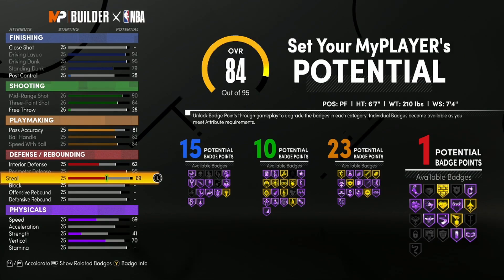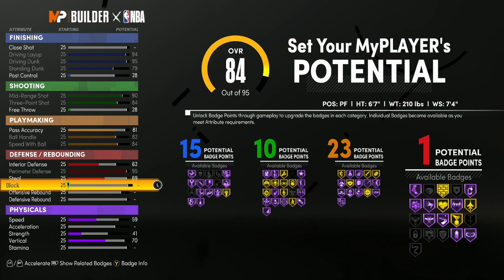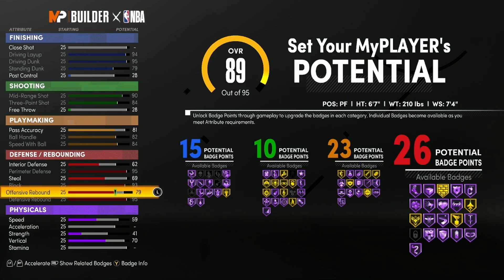For the steal rating, put it up just enough to get Gold Interceptor and Gold Pickpocket. This steal rating is key — those demigod builds have 80-plus badges but no steal rating or interior defense. Both are crucial to get consistent stops. Max out block so that at 94 overall we get access to Hall of Fame Intimidator. Max out defensive rebound and put offensive rebound to around 78, giving us 26 defensive badge upgrades.